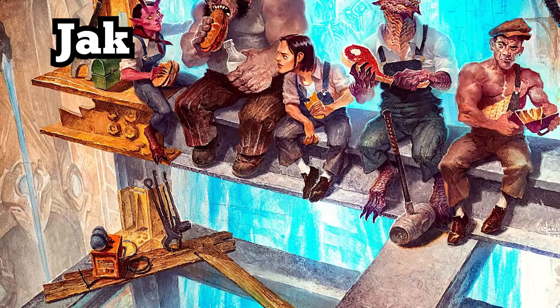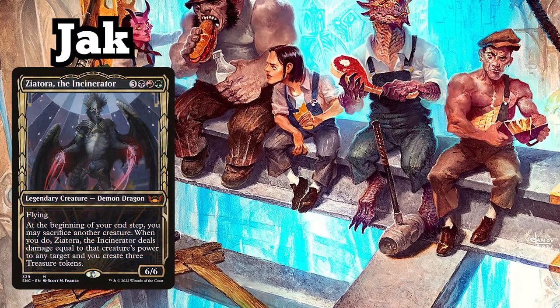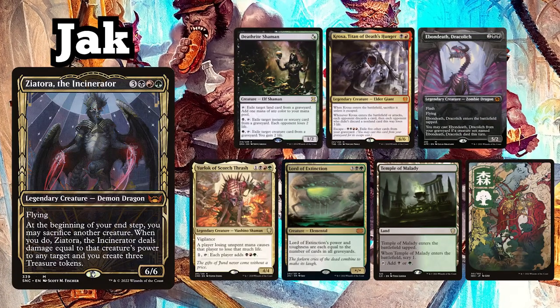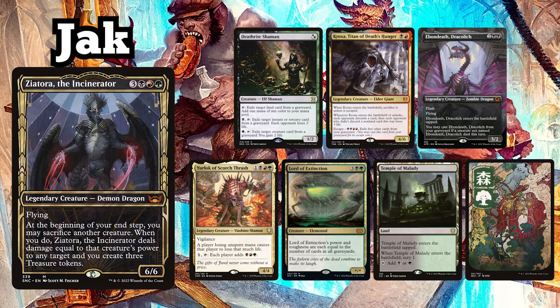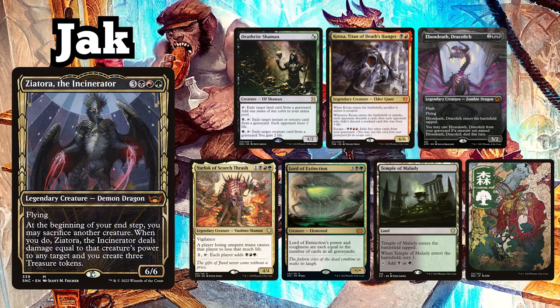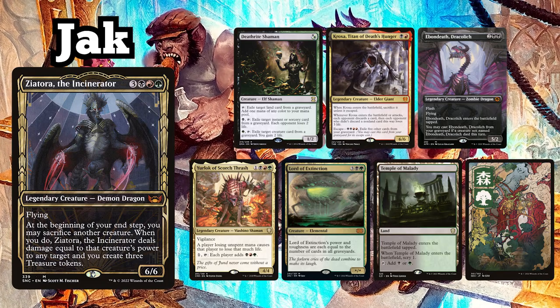Jack is also playing a Sacrifice deck, commanded by Zeatora the Incinerator. He keeps a starting hand of Deathrite Shaman, Krogzer, Titan of Death's Hunger, Ebon Death Dracolich, Yorlok of Scorched Thrash, Lord of Extinction, Temple of Malady, and a Forest.